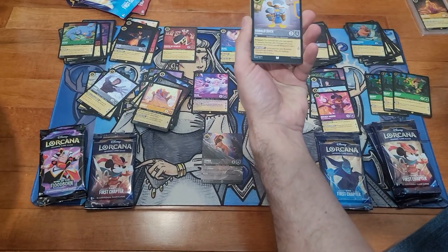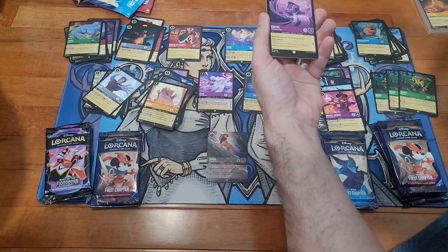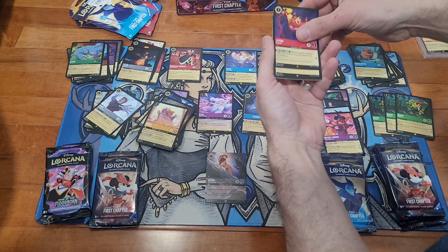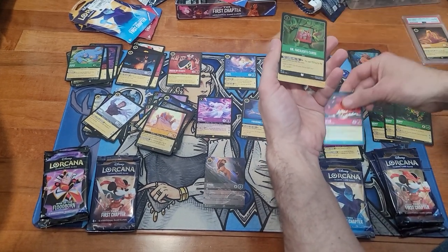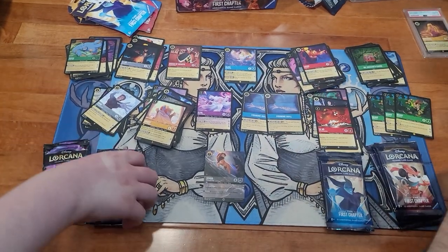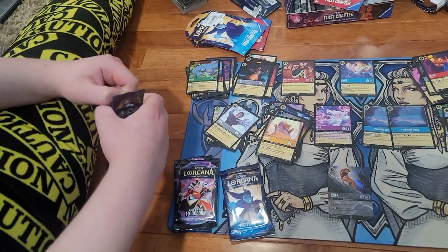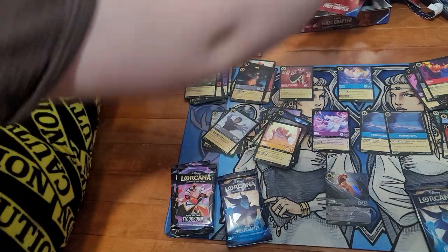Got Aladdin, Donald Duck Musketeer, Rapunzel, Rafiki, LeFou, and Tika — secret rare — and Dr. Facilier's cards. You got what I got but worse: you got the super rare; I got the legendary Tika. I got baby Tika.